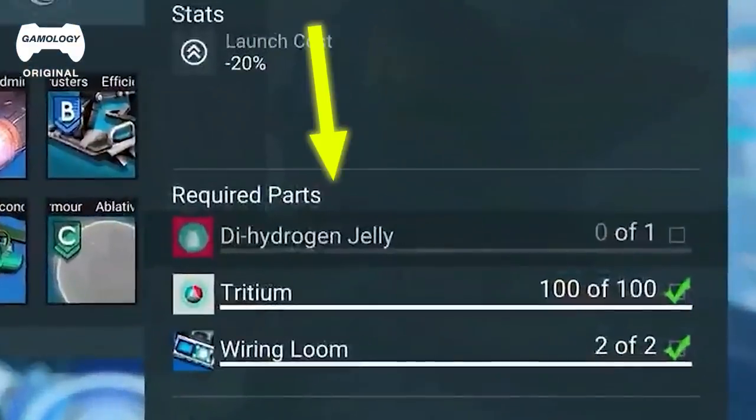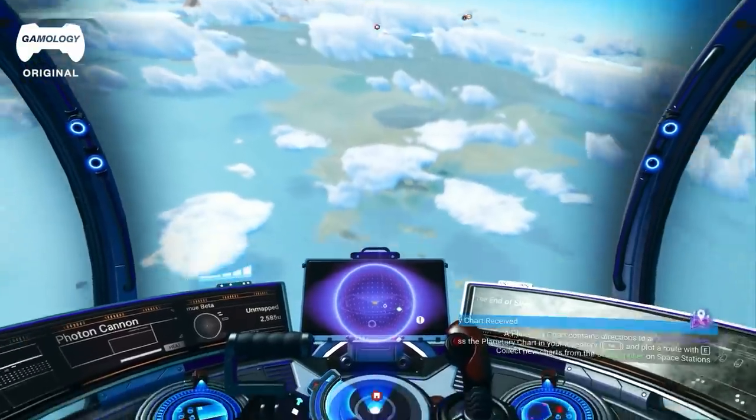Oh, did you see dihydrogen jelly? That's something we can use. I don't know why we — this is jelly. This is for sandwiches. Fuel for the spaceship, fuel for the soul.